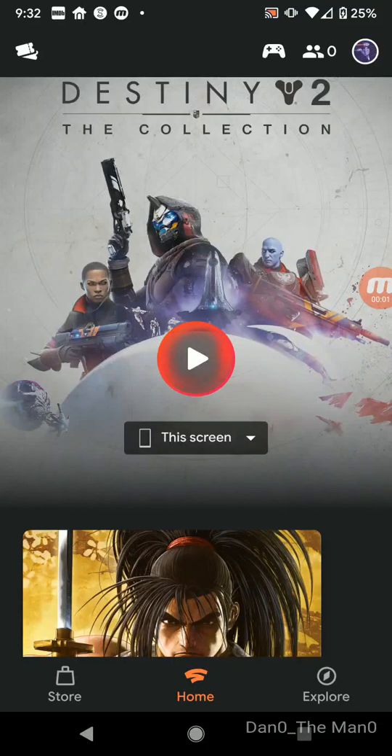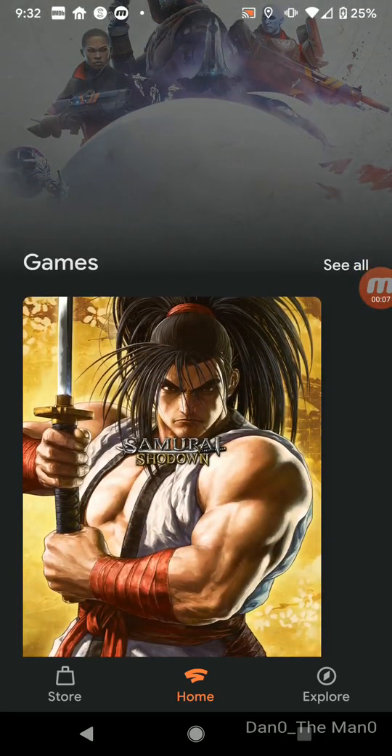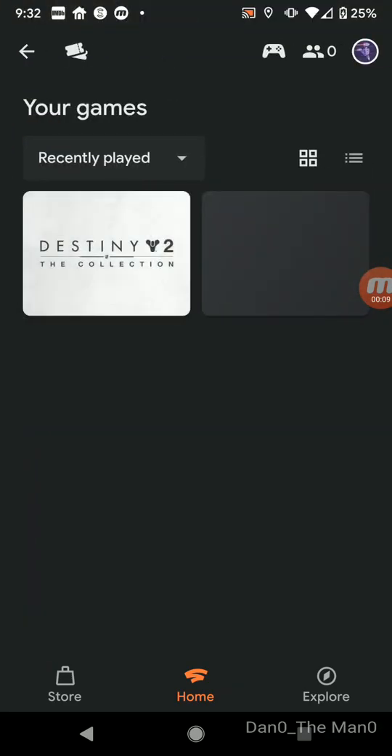Alright, welcome back with Dano the Mano of the Stadia app. This is your home screen. This is where all the games you own are. So you go to 'See All' here and it'll pull up the games you own.